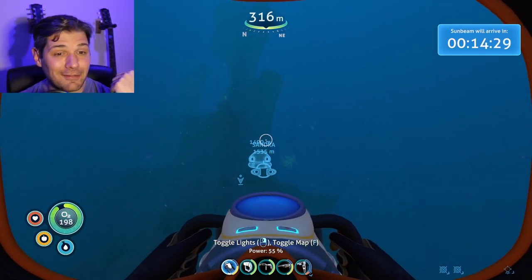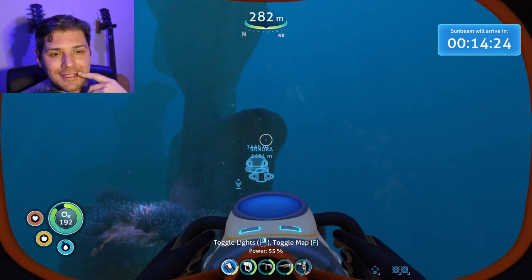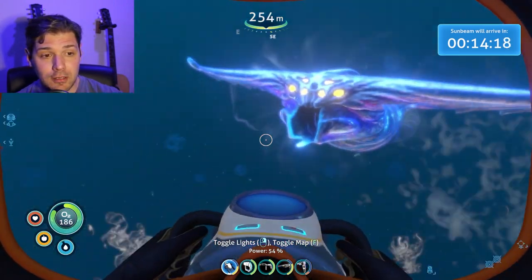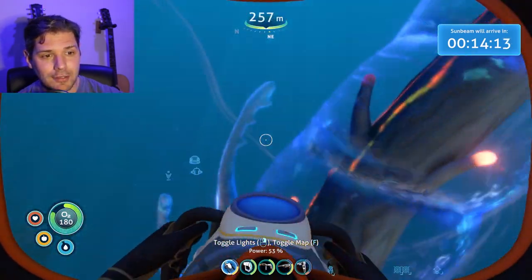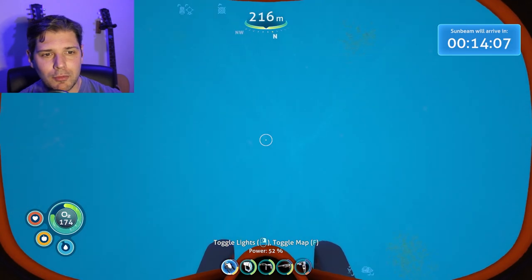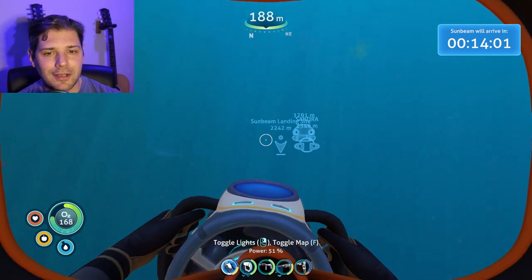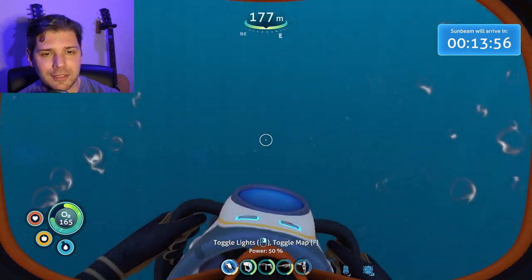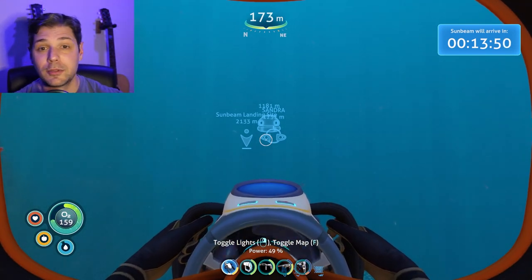We've only got 14 minutes left until we need to get to the rendezvous point with the Sunbeam, which is a potential way to get off the planet. Dodge, duck, dip, dive, and dodge — turns out he's only aggressive when we leave. Warpers are chasing us so hard! So now we've seen the ghost leviathan — cool looking — and we've seen warpers in action, which is really cool. They are a pain but they're awesome.